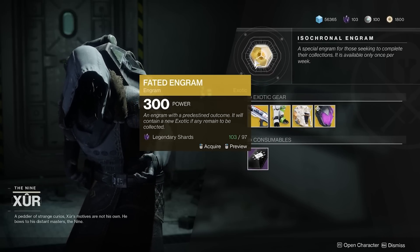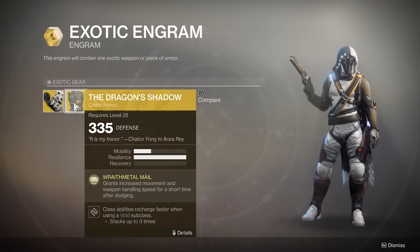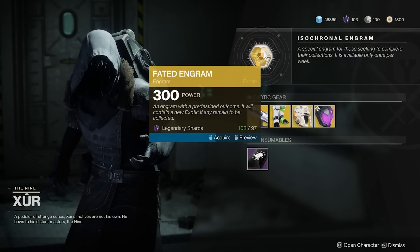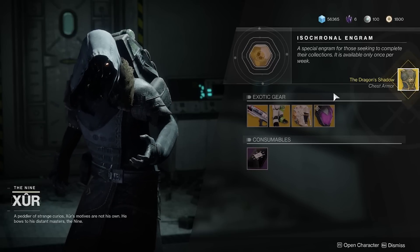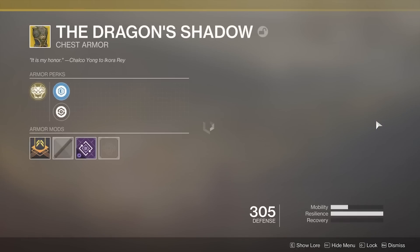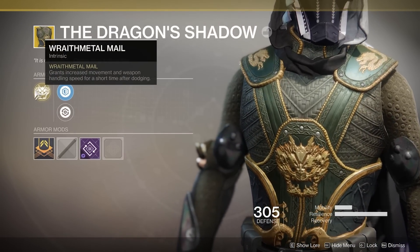Now moving on to the Fated Engram for this week — we go over to my Hunter who is missing a couple of exotics. This is the only character left with some missing exotics. I'm still missing the Dragon's Shadow and the Mechaneer's Trick Sleeves, so let's see which one I get this week. Let's go ahead and open up that engram. And we have the Dragon's Shadow! Very nice. I'm not a big fan of the Mechaneer's Trick Sleeves, so I'm glad I got this one. Having said that, I'm probably not going to be using it a whole lot with things like the Gemini Jester or the Orpheus Rig — there are just much more effective exotics out there for the Hunter.